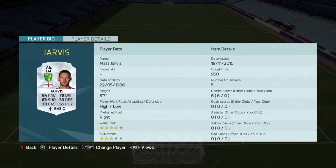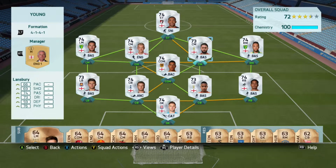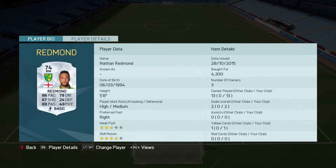In our left mid position we have Jarvis. I wasn't sure who to get there - we had Antonio but I don't know if I like him, he's just way too quick and the rest of his stats just don't work for me. Another player you can pick up is Sinclair - he's a really good player - but I have to go with Jarvis for a bit more quality.